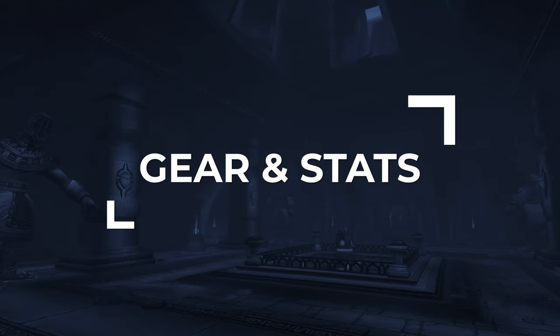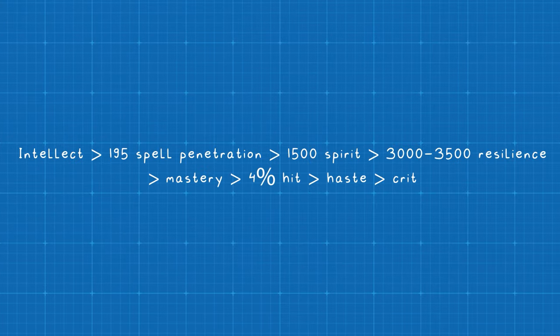Next, let's go over best-in-slot gear for Season 9, starting with Stat Priority. You'll want as much Intellect as possible, which you'll naturally acquire through gear. You'll then need 195 Spell Penetration to ensure your offensive spells like Hex don't miss. After that, aim for around 1,500 Spirit for mana regeneration. You'll want at least 3,000 Resilience, though we highly recommend over 3,500. Hit, Crit, Haste, and Mastery have some benefit but aren't important enough to prioritize over Spirit. When gearing up, prioritize Mastery then Hit, Haste, and Crit if you can't get Spirit on a particular piece.